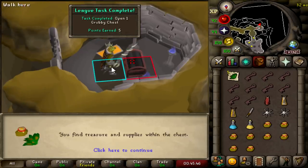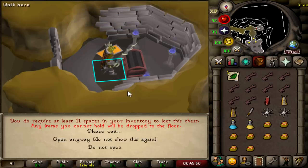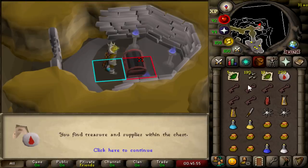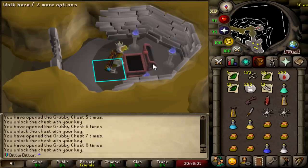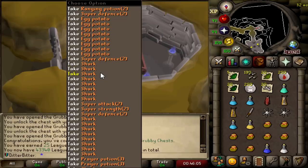It gives me a bunch of stuff. I need more inventory space. Open anyway — I just want to open them all and I think I get more points for opening 10 of them. There's going to be a bunch of stuff on the ground, but it probably puts the best stuff in my inventory. And that is opening 10 grubby keys for 25 points.